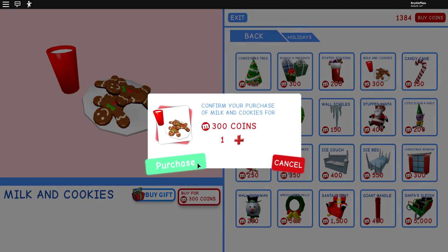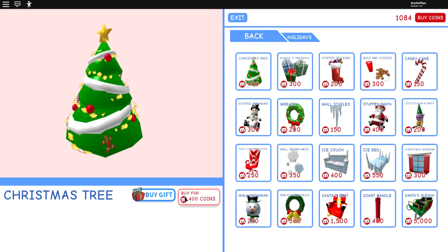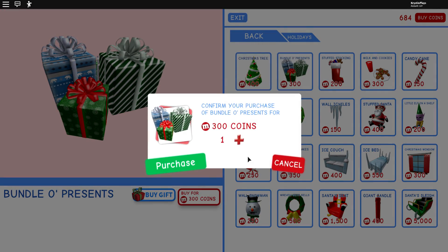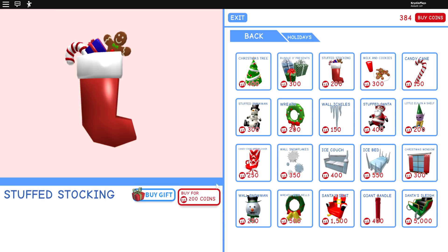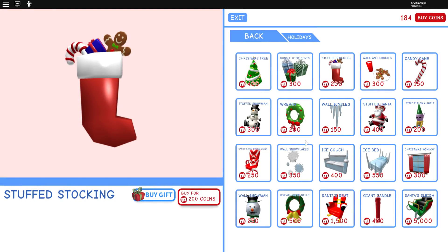Let's purchase — oh my gosh, those are adorable! I'm going to get the coins and get the Christmas tree and the gifts anyway just so we can put them in our home. I don't have that much money so maybe I'll just do a stocking for now and come back for more. What else do we have? We have a wreath, snowman, wall icicles — those look adorable, this could look really really cool.